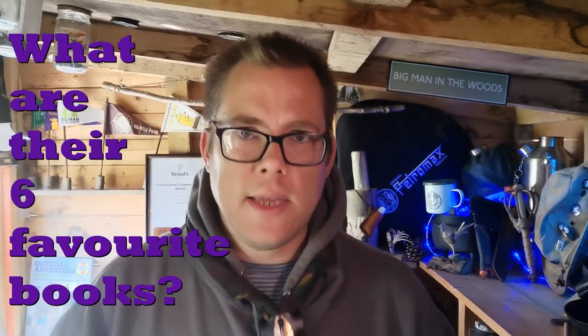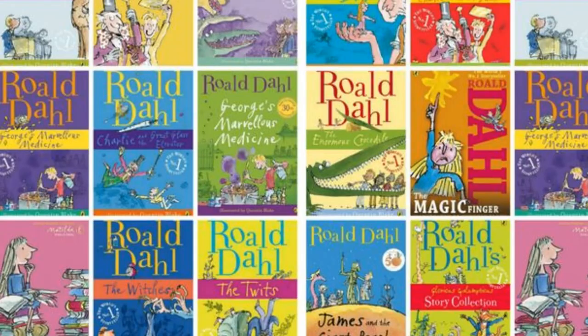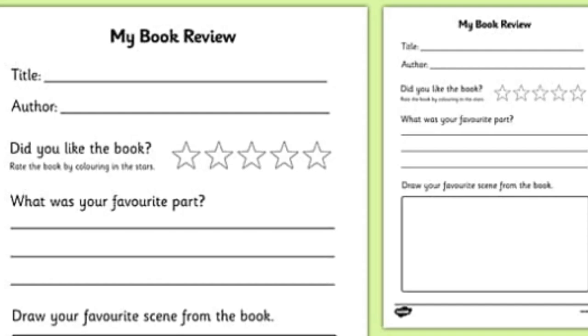Number four is the Book Reader badge - something we should encourage during lockdown. Get cubs to list their six favourite books and name the authors. Make it into a quiz: name a book by Roald Dahl, or name an author from a title. At the end, they're going to look at one of those books and write a book review covering the characters, plot, ending, and whether they'd recommend it.